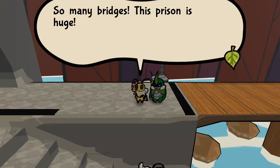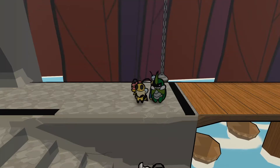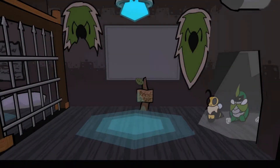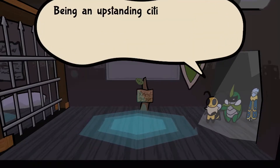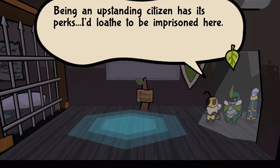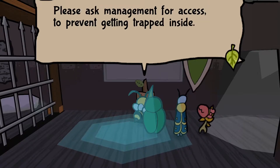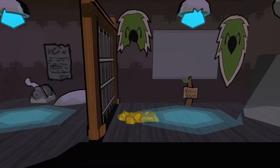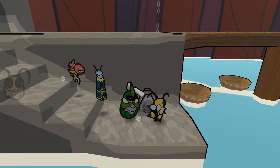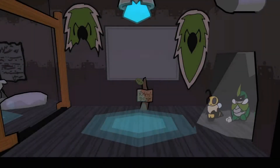Oh, by the way — so many bridges! This prison is huge! 'Are there truly so many wicked in Bulgaria?' 'Well, if they're all here, we wouldn't notice.' 'Not one, not two — three gates.' 'It's a prison, what do you expect? Being an upstanding citizen has its perks. I'd loathe to be imprisoned here.' 'Well, that's kind of the point. The prison's gates are all controlled by the gray switches. Please ask management for access to prevent getting trapped inside.' I think I understand what you're saying.